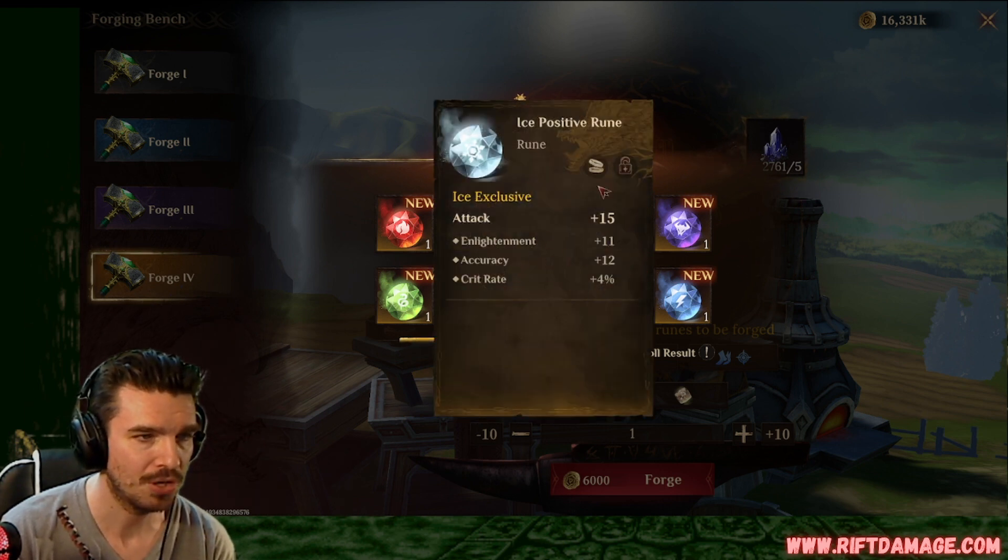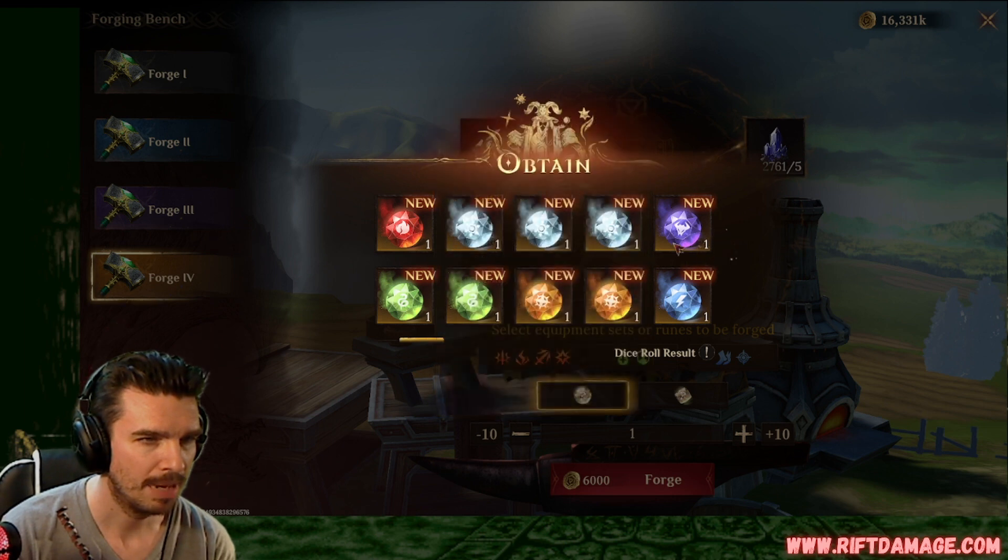Attack, enlightenment, accuracy, crit rate. That could be okay. I don't have any ice units to really know about those, but that could be okay. Attack, resistance, attack percentage, crit damage. Not bad.